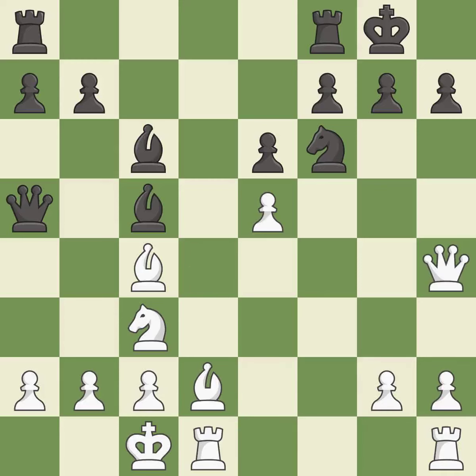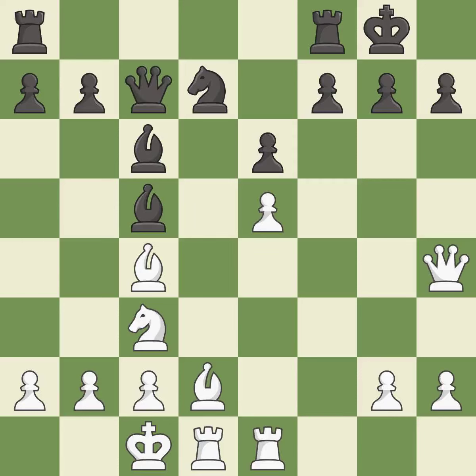This move puts the queen on a safer square — it is the only move that works and is a great move. This moves the knight to safety. This threatens to reveal an attack on a queen. This overlooks an opportunity to reveal an attack on a queen — it is a miss. The game was close to equal, but now white has the advantage — it is an inaccuracy. This moves the bishop to a more active square, making it gain scope.